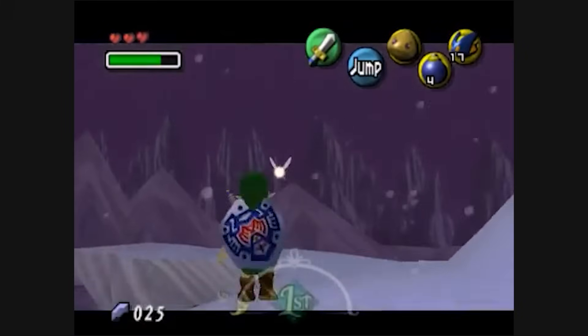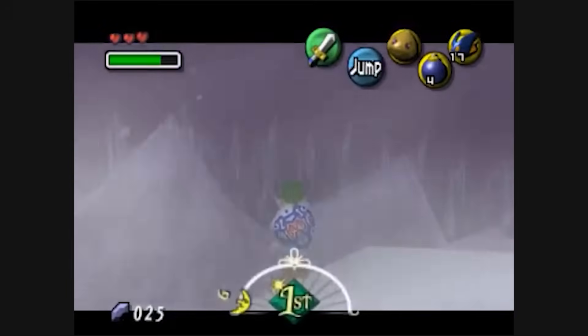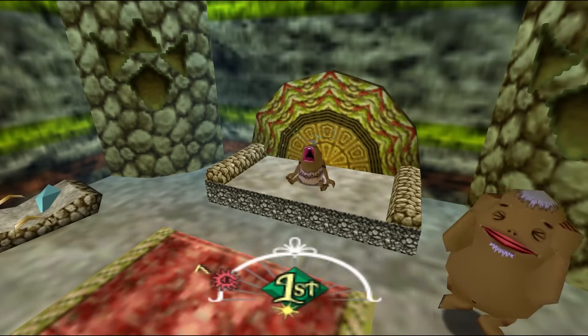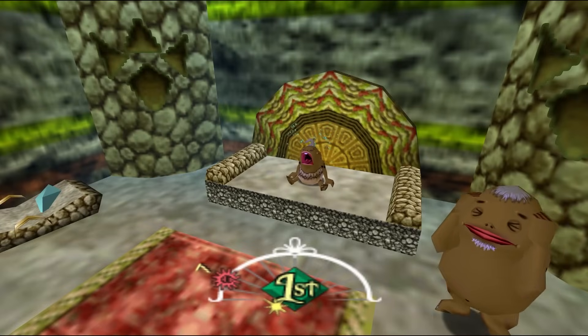Swordless Link was able to make it all the way inside the loading zone of the Snowhead Temple without the Goron's Lullaby. At the time, this method of Lullaby Skip was considered to not be viable in RTA speedruns due to the immense difficulty of performing this from the Owl statue. So at the time, RTA and segmented speedruns chose to just get the Goron's Lullaby.